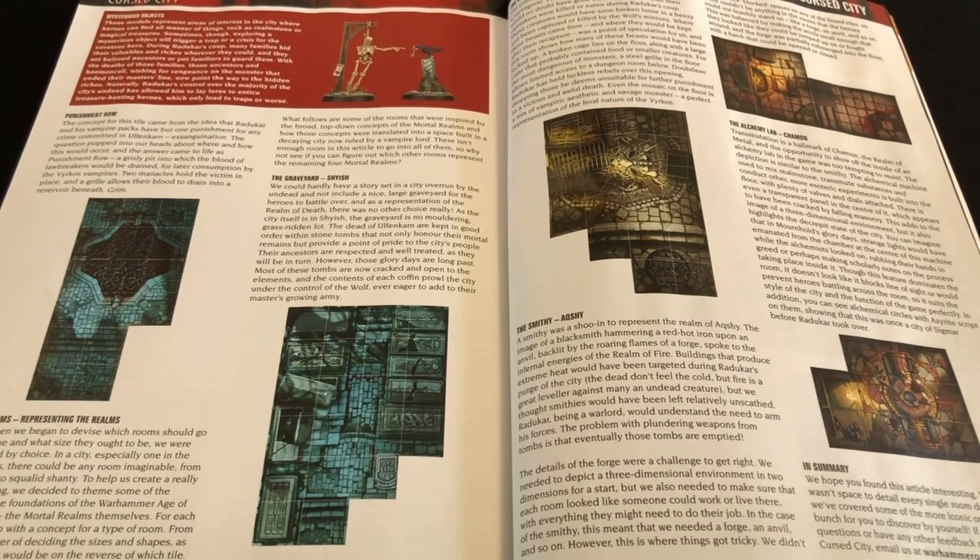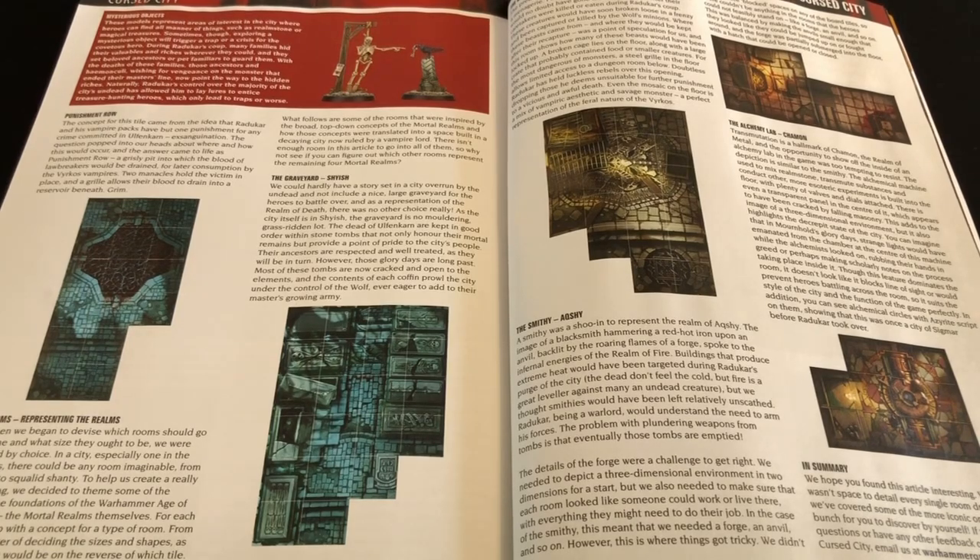The next thing is fairly obvious once pointed out: there are no blocked tiles on any of the boards in Cursed City — every board is completely open with no blocking terrain of any kind. There's a mention in this article that this was very much a conscious decision; they didn't want any blocking terrain on any tiles and wanted movement to be completely free and open. I wish they had talked a little more about why they made that particular design choice.